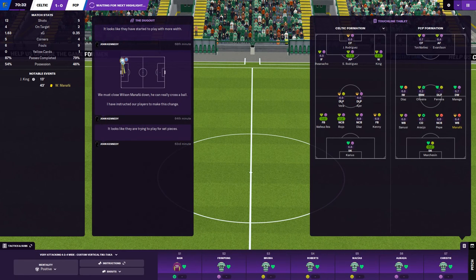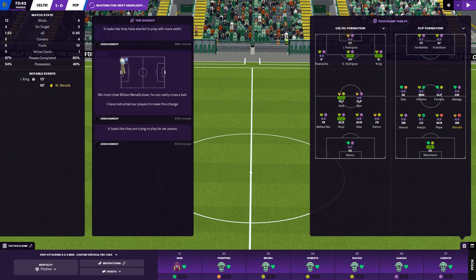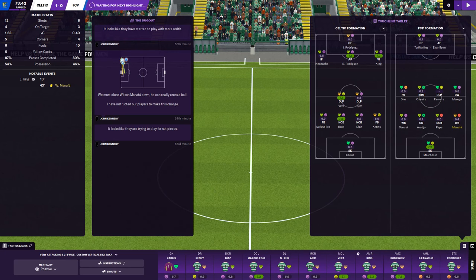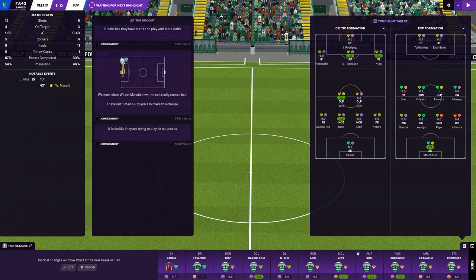20 minutes to go, who do we have on the bench? We've got Macias who could come on. I'm thinking play Macias up front and have Almada on there. Kenny looks knackered — we could probably bring Frimpong on for John Joe Kenny who looks dead on his ass. Vera looks pleased, Ayer is looking composed but he's got a 6.5, not playing that well. We could bring Ryan Christie on for him, but we are defending — that's the problem.